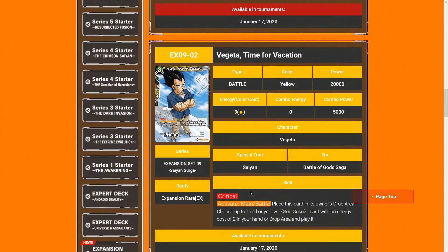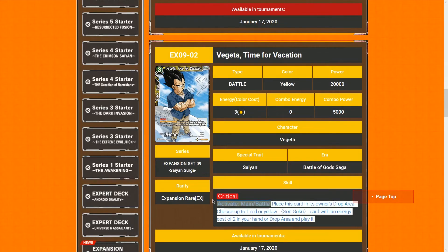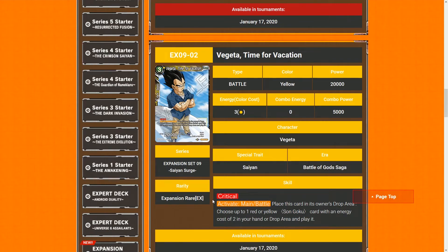Vegeta Time for Vacation — Critical, three cost, 20K with Critical. Pretty strong already. When you place this card in its owner's drop area, you get to choose one red or yellow Son Goku card with an energy cost of two in your hand or drop area and play it. So this card is pretty good.